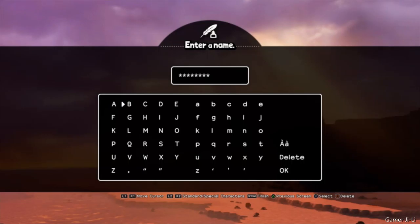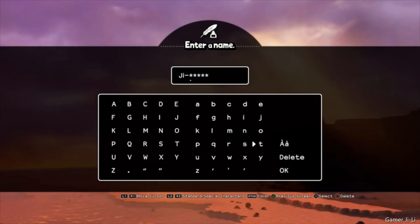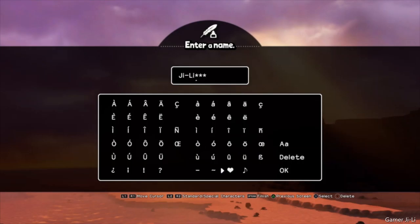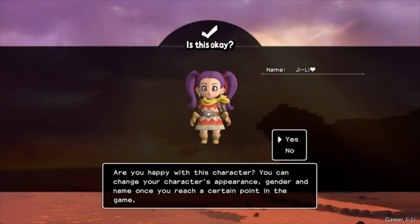And of course, we're going to name her Glee — it's my girl. There's even a heart option, so I'll probably add that. Glee, and I'm going to add the heart since they gave it as an option. Are you happy with this character? You can change your character's appearance, gender, and name once you reach a certain point in the game. I hope that means I can change hair too — that'd be fun.